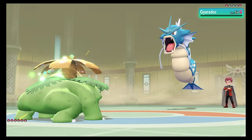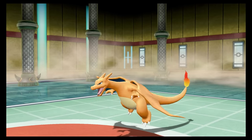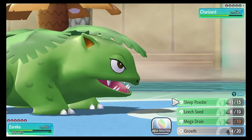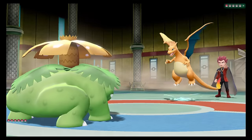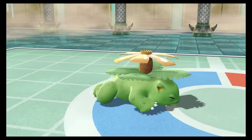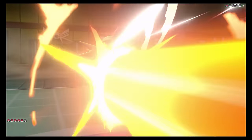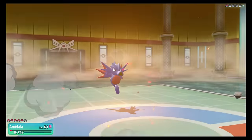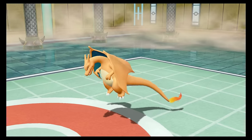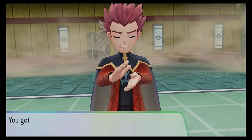Gyarados came back out next, and 1 Mega Drain finished him off, and then finally it was back to Charizard. I gambled on a final Sleep Powder and then fell to an Air Slash. Amidala came out next, nearly KO'd with a Scald before tanking a Hyper Beam on just 6 HP. A final Scald was enough to fell the beast, and so we defeated Lance with 5 Pokemon remaining — mostly with a Venusaur, which I think is a real triumph.